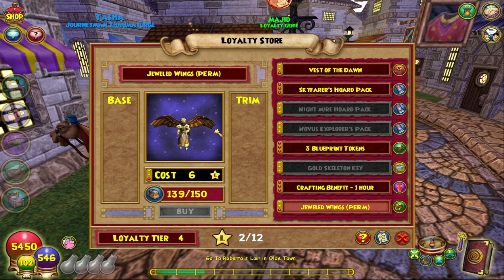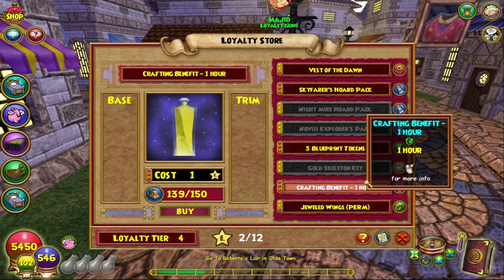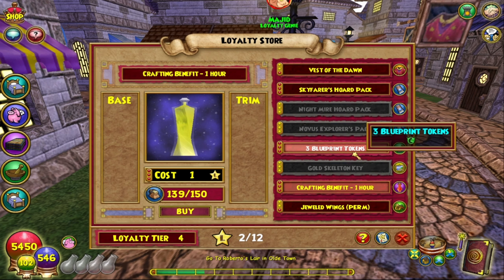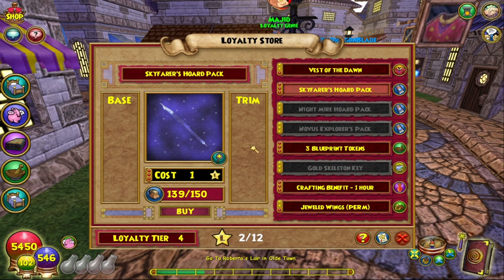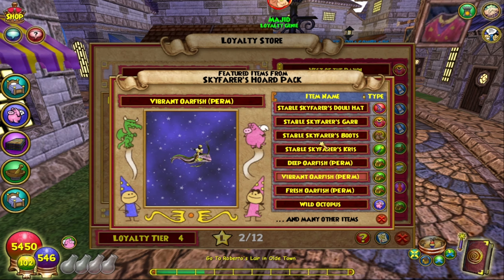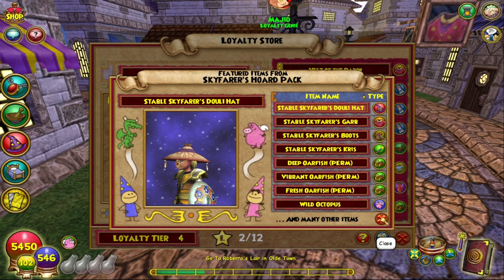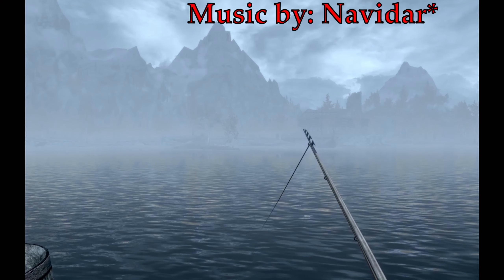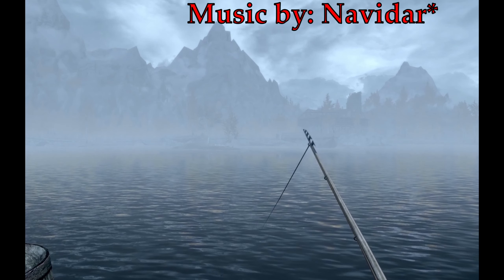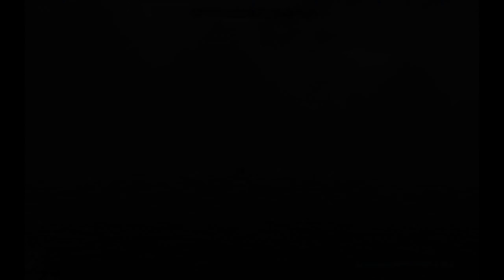Just wanted to show that. I know this was on sale last month, not sure why it's here. If I hurry up, I might actually be able to buy enough of these crafting benefits to make farming the catacombs a whole lot easier. Blueprint tokens I don't really see as worth it unless you have an excess and just want to spend them. I'm not going for the Skyfarer's Horde pack — it looks cool, but I don't need the looks. None of the stats are good; none of these even give universal resist, which is a major issue for me. If it doesn't have universal resist, it might as well be trash. But yeah, that's basically it — enjoy.